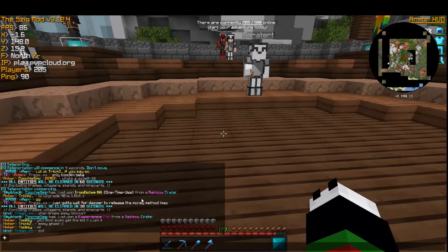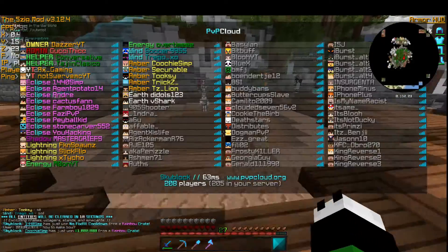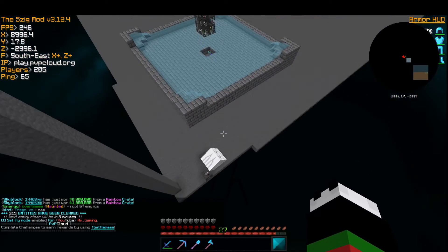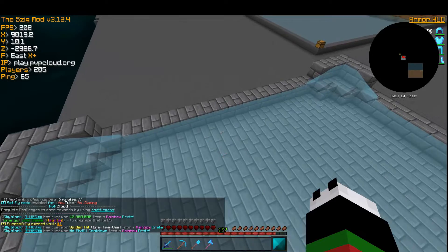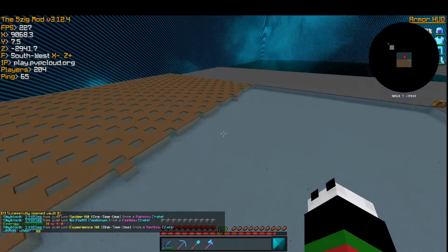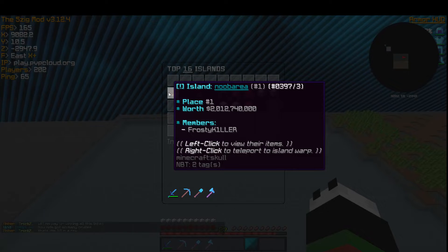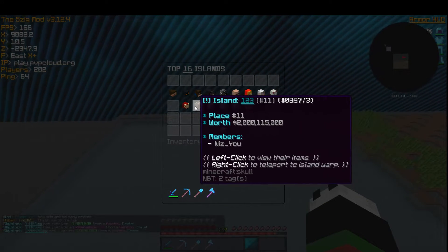We just got to wait for desert to release a money-making method because right now we're still struggling. I don't really know the main things to make money. I do have a monthly crate they gave me because vote keys didn't work — people would vote but no one would get keys when it said it would give them. We have a sugar cane farm right here but we don't know what's the best thing to do. A lot of these people are at 2 billion.